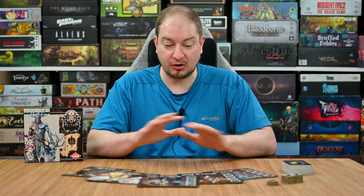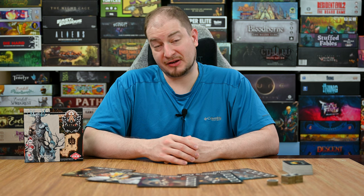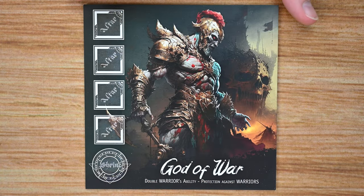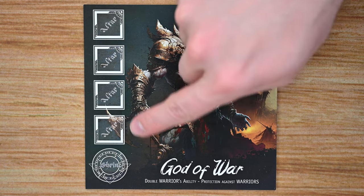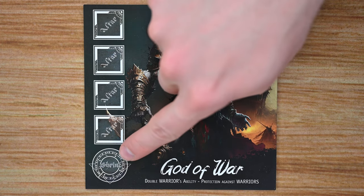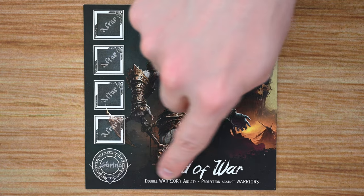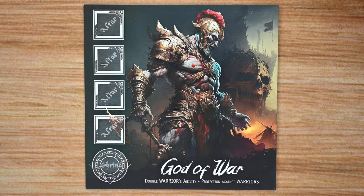Before getting into it, I do want to point out that all the materials here are prototype materials and are subject to change and will look a lot better in the final production copy of the game. In Altar, each player is going to be playing a god and will gain the dashboard of the god of their choice. Each god's dashboard is going to show an image of that god. Going down the side is going to be spaces for altars and shrines. At the bottom of the card you're going to have the name of the god and its abilities, as each god has innate abilities that make it unique in the game.